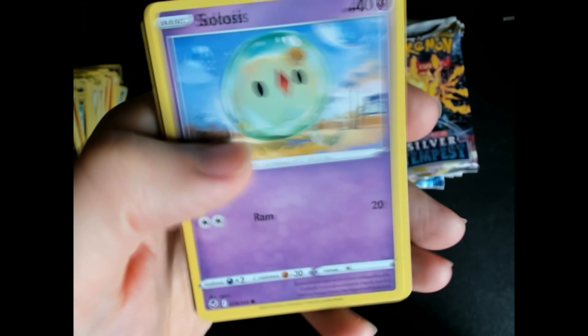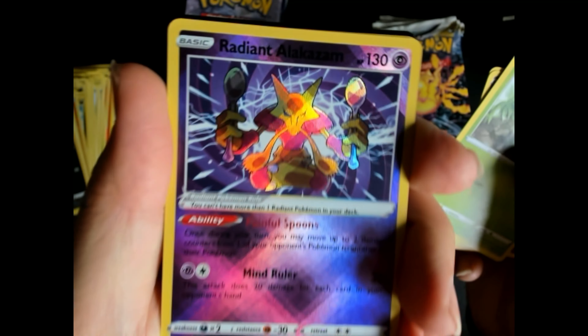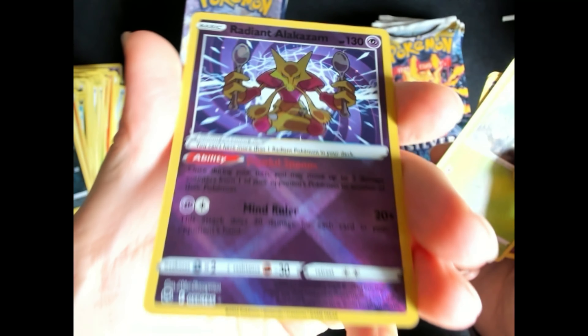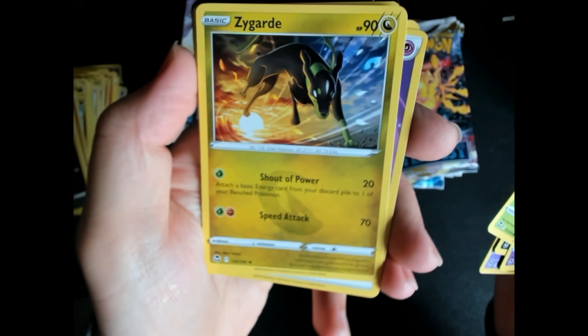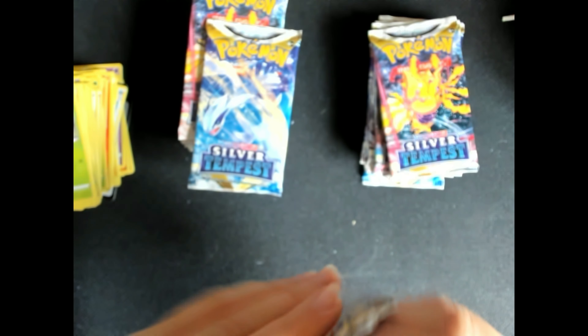Froakie, Zubats, Foongus. Amazing — Radiant Alakazam! Really really cool card, great foiling. And a Zygarde rare. Taking all of these special and beautiful cards.